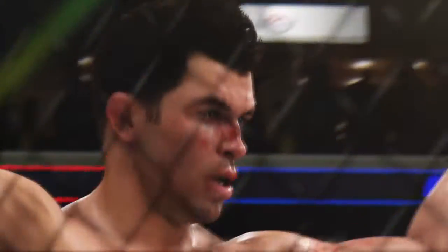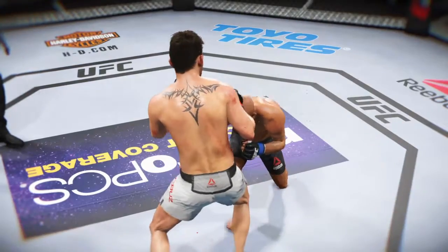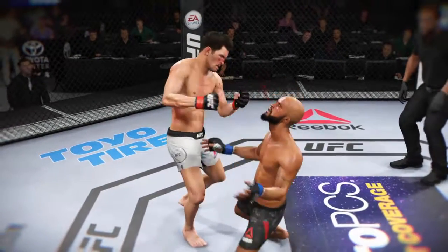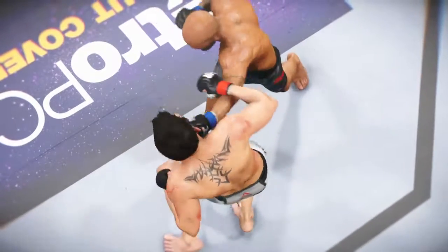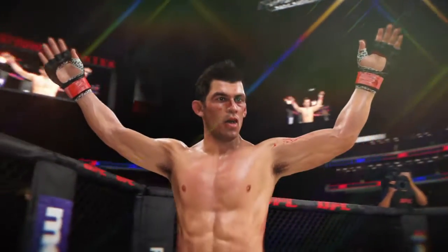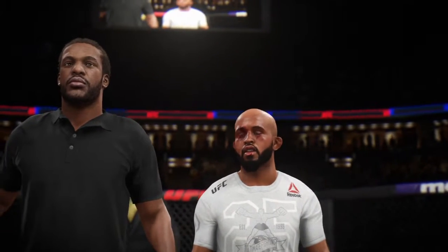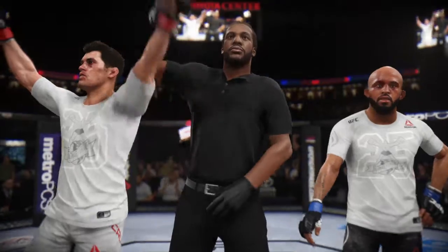Beautiful accurate uppercut for the KO! Yeah, Joe, just the way he drew it up — he gets the knockout victory here tonight. It's hard to land a strike more flush than that, and I'm not even sure the opponent saw it coming. He'll see the replay and probably shake his head, but ultimately this is a huge result and a huge win. What a moment — a huge knockout on one of the sport's biggest stages, one they'll be talking about for some time. Referee Herb Dean called a stop to this contest at two minutes six seconds of round two, declaring the winner by knockout: Dominic 'The Dominator' Cruz.